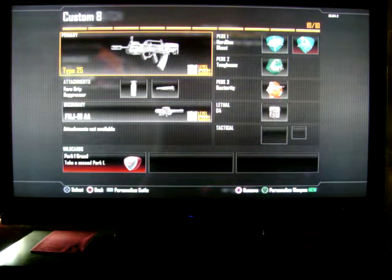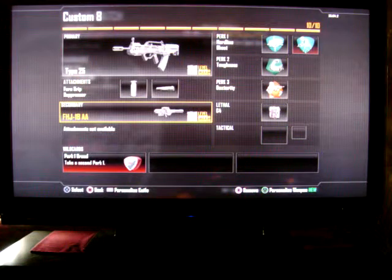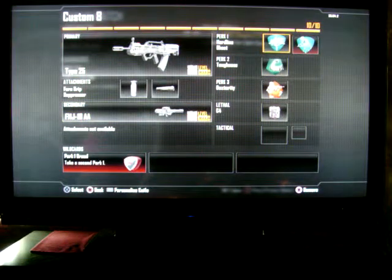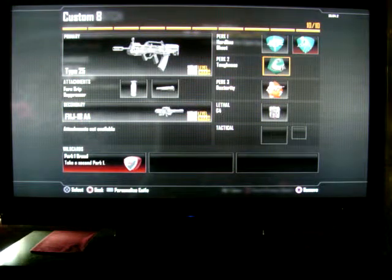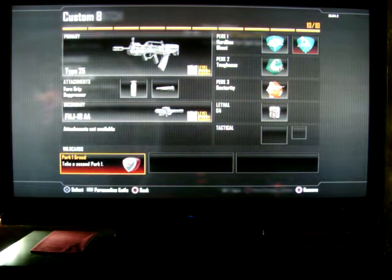The second class is the Type 25. For the attachments I have Foregrip and Suppressor. I actually do use a secondary for this class — it's like an anti-scorestreaks kind of class. It's the FHJ18AA. I did get this Diamond a little while ago, about a couple days ago, pretty cool. Perk 1 Hardline and Ghost, Perk 2 Toughness, Perk 3 Dexterity. Lethal is C4 and Wild Cards are Perk 1 Greed.